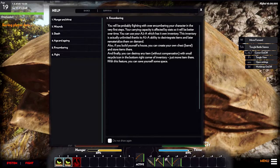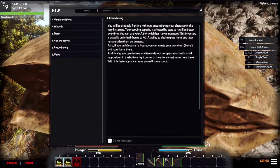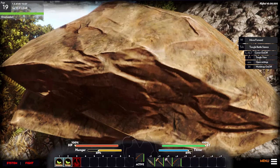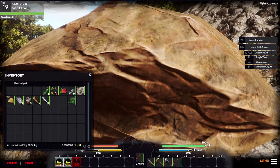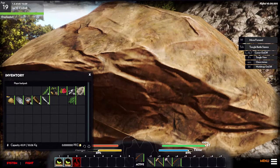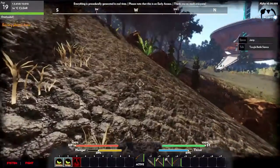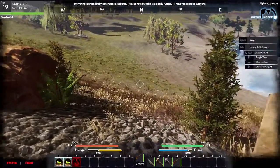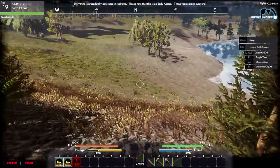We're encumbered — the help menu will pop up contextual help for the first little while. You can also see up in the top left that we're overloaded. If we pull up our inventory we can see we're at 45 out of 50 kilograms. That's fine, but we are going to move a little slow — actually, that's a lot slow.